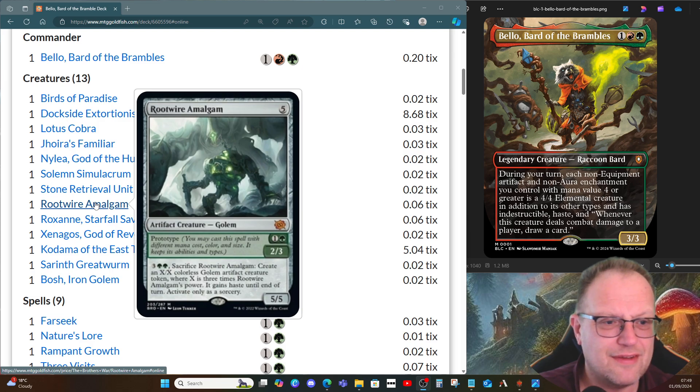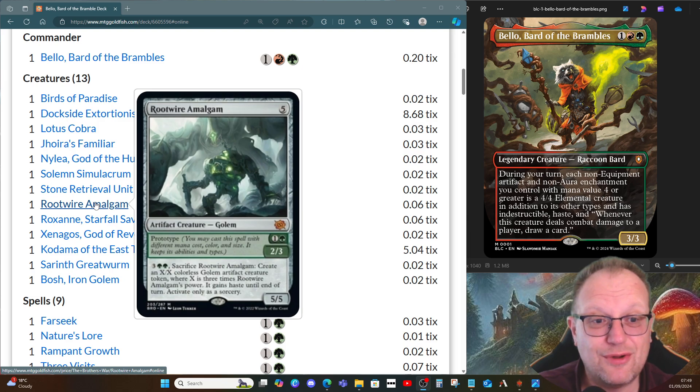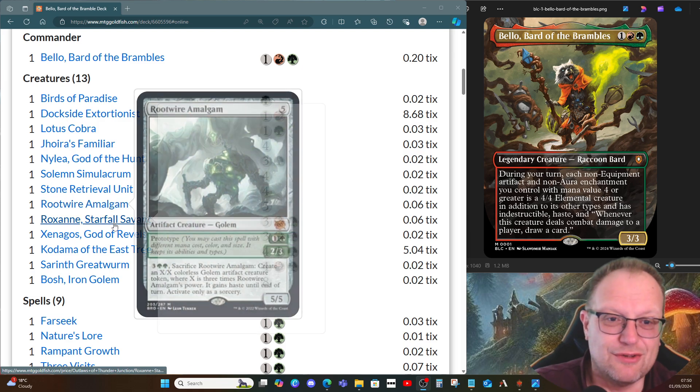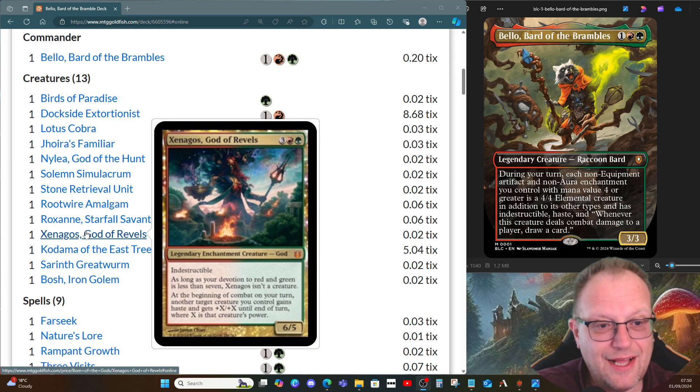Root Wire Amalgam is quite nice: you can play it for two mana, it becomes a 4/4 with Bello in play, then you can sacrifice it for five mana and create an X/X colorless golem artifact creature token where X is three times the root power. There's a little caveat in that it becomes a 4/4 again with Bello, but if Bello is out of play that token could be quite useful. Roxana, Starfall Savant is also here to give some meteorite tokens — yes, they don't have a mana value, but they do deal two damage, tap for color, and double up our mana production.